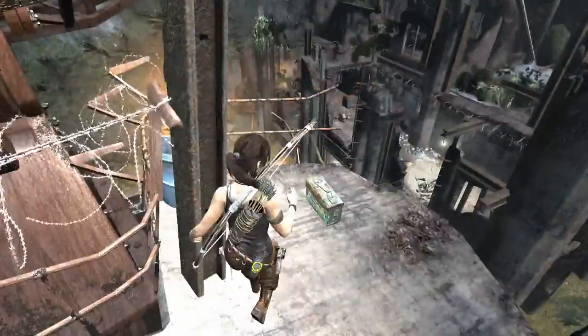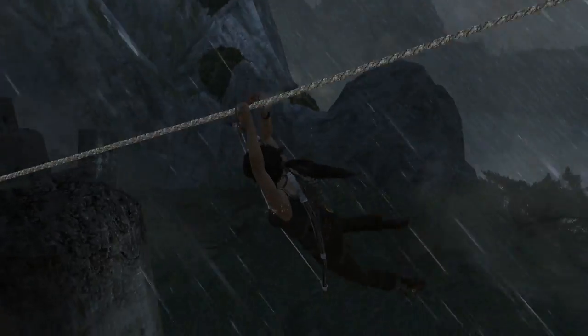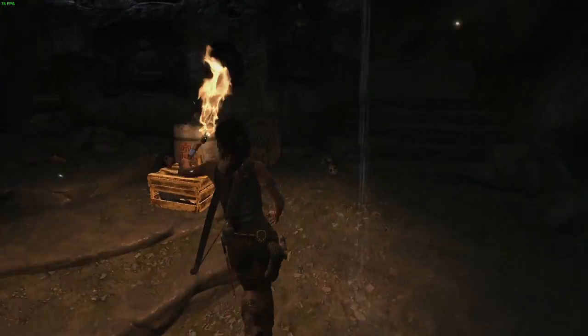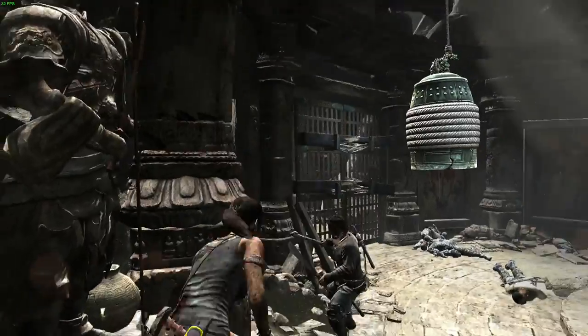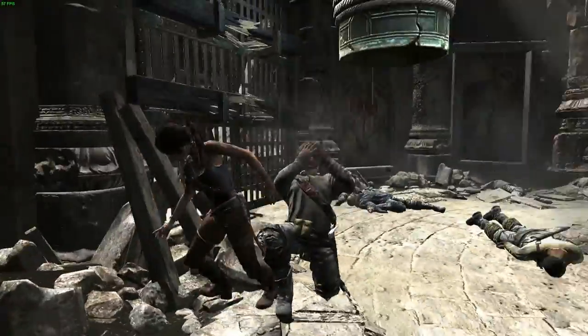Tomb Raider's performance is rather hit and miss for me on my GTX 970-powered desktop. Full specs are down in the description. Using the default settings, the title soars to 70 frames per second, but there are times where it dips down below 30. Such extremes cause rough and unpredictable gameplay, but overall the game runs pretty well most of the time.